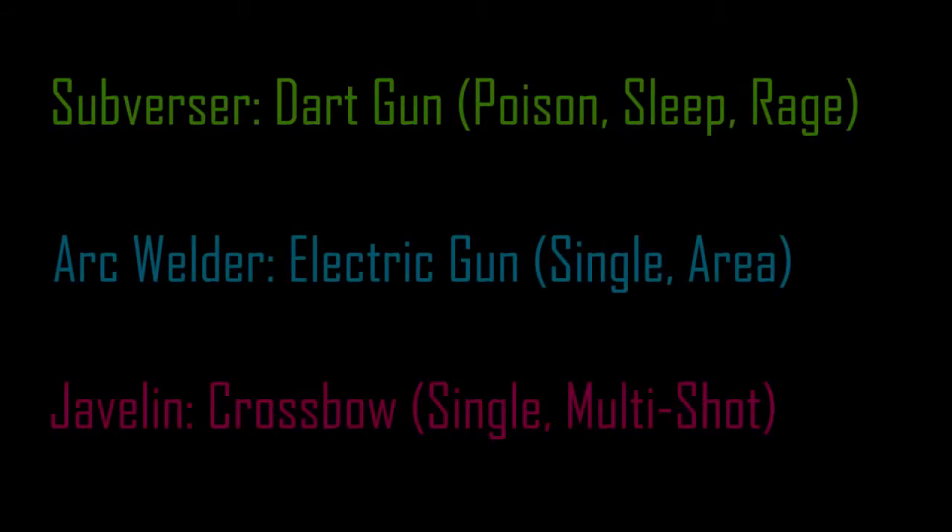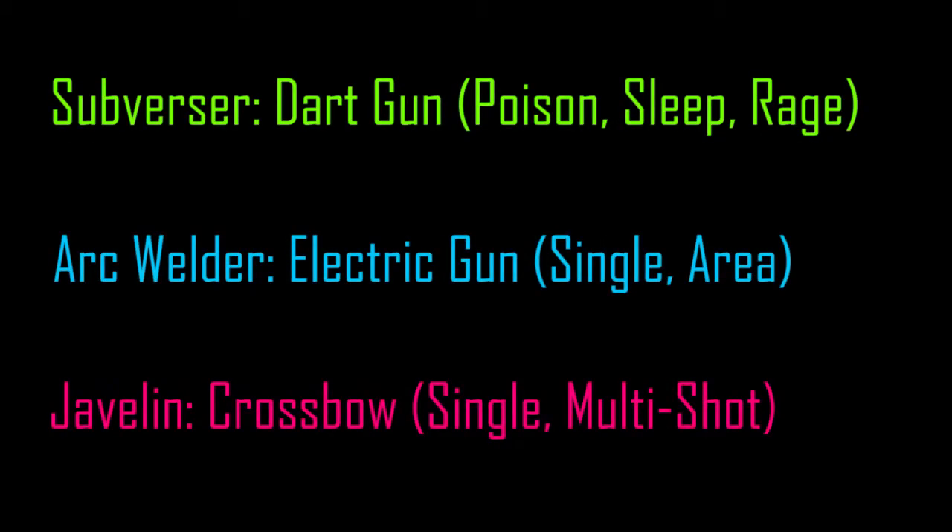There are three different ranged weapons currently available in the game: the subversor, the arc welder, and the javelin. The subversor, which is the most common, is a dart gun that can provide poison, sleep, or rage darts — poison being the default, with sleep and rage available as you upgrade. The arc welder is an electric gun that can deliver a single jolt to one enemy or send out electric balls for crowd control. The javelin is a crossbow that can fire a single shot at one enemy or a multi-arrow shot affecting multiple enemies.